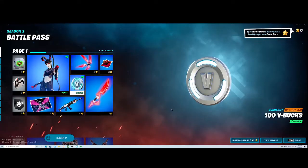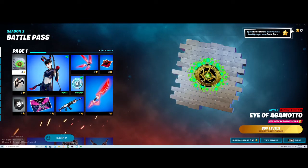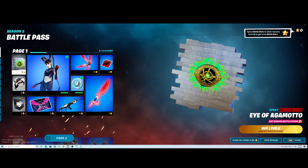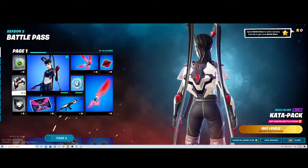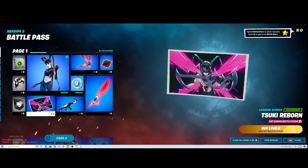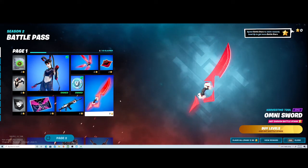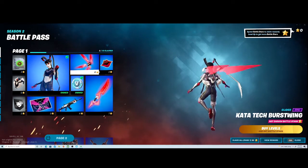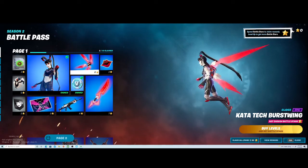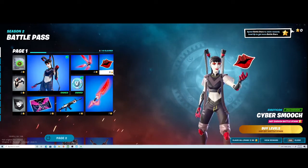Let me just get those V-Bucks really quick. So we got the Eye of Agamotto pickaxe, a Catapack back bling, a banner, a Tsuki Reborn, a loading screen, a 2.0's Revenge, an Omnisword, Katatech Burstwing — that's actually really cool — and a Cyber Swooch emoticon.